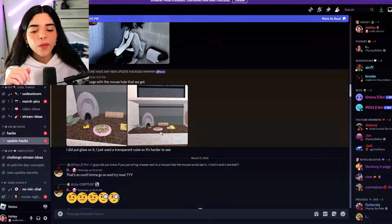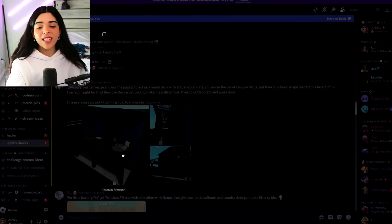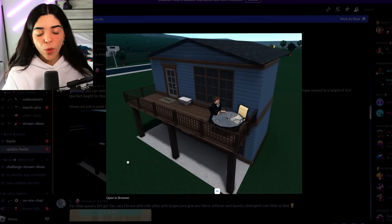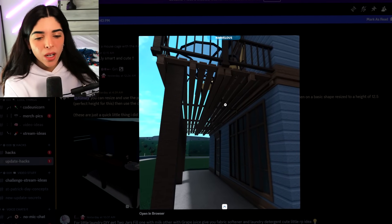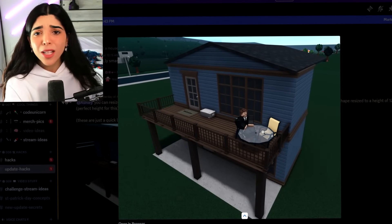Moving on from that one — even though hers is way better than mine. I actually thought of this and I was like, this is genius, guys. We actually made a patio in the video before this, but this is actually perfect for also a raised deck. Look at this — it's by Ren. You just put it on the second floor and you can make a little raised deck out of it, and it looks fantastic.